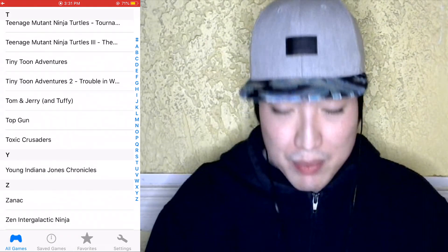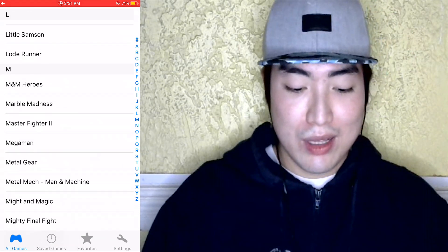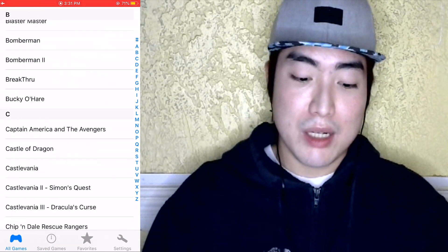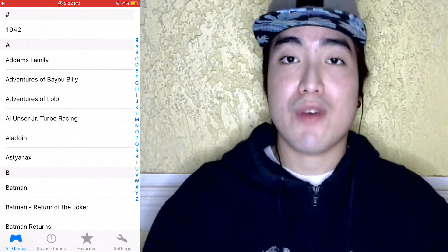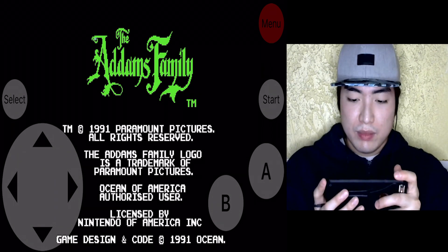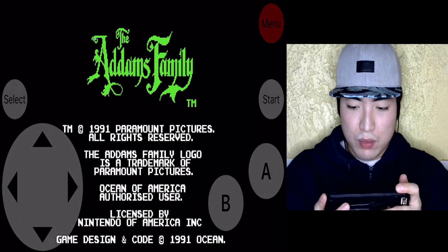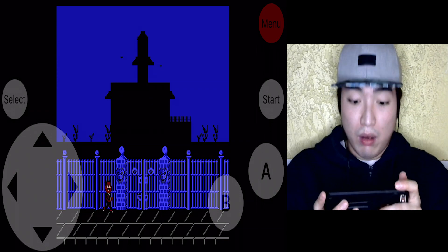So basically, the app has games from A to Z. Let's start playing with A. The Addams Family caught my attention — because it's A.